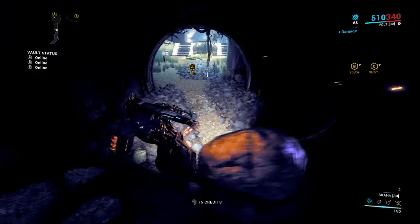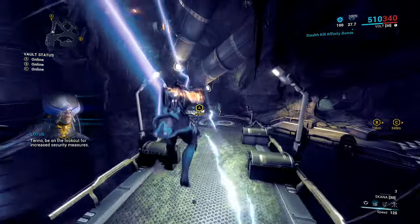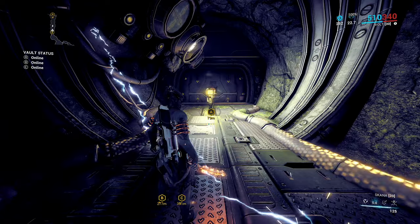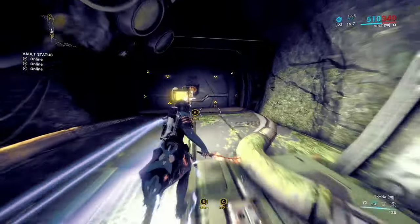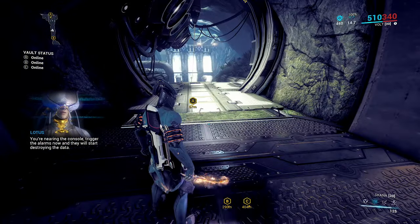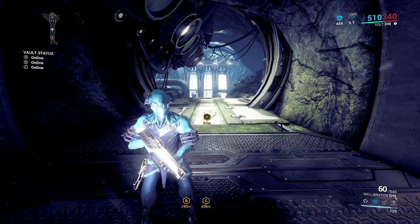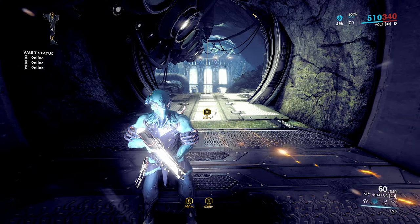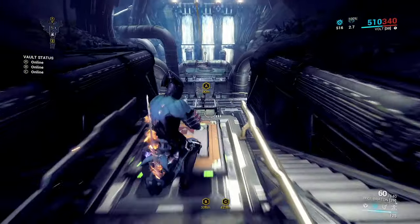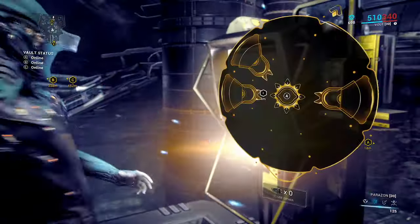As we're moving around we want to be progressing towards the objective as quickly as we can, but as we pass enemies we're just going to slash at them. Now we've reached the first objective. If an enemy sounds an alarm whilst we're inside, a timer is going to start and that can potentially fail this specific objective. You'll see when we get this done we actually get quite a good amount of affinity just for unlocking the terminal just ahead of us.